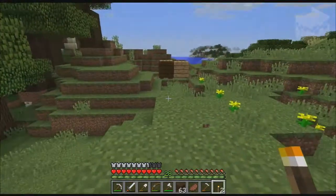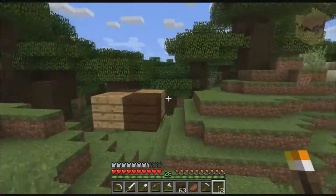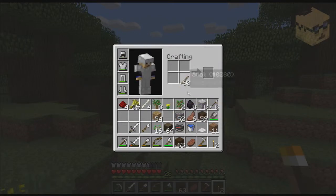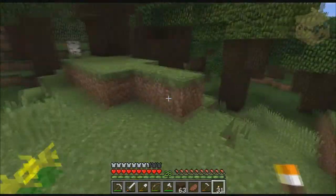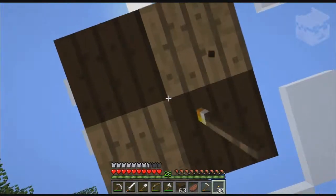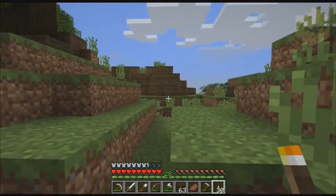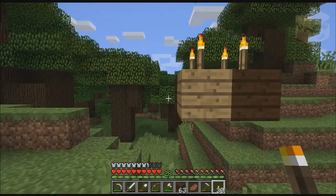So yeah, ignorance is bliss sometimes. I'm gonna put a few torches up here just so I know where that center thing right here is — the center of my spawning area. Six chunks in all directions is where I need to be.